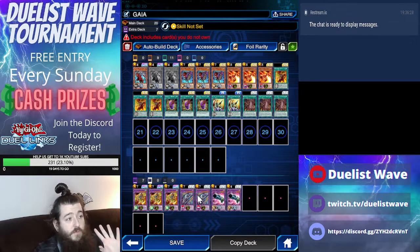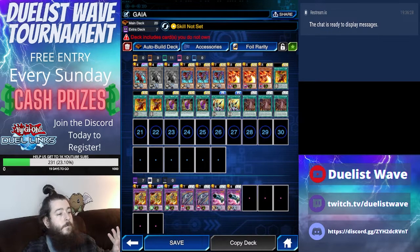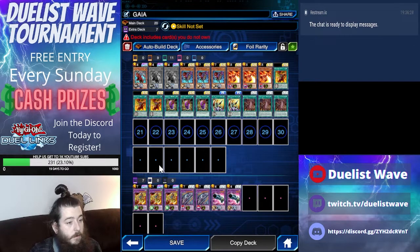Once you have Gaia the Magical Knight of Dragons on the field, you're going to use the Claw of Hermos to summon either the Red-Eyes Black Dragon Sword or the Rocket Hermos Cannon — you're going to equip those to Gaia the Magical Knight of Dragons, a fusion monster, and that is when things get crazy. The Red-Eyes Black Dragon Sword is going to power it up, and the Rocket Hermos Cannon is going to make it so that it can do two attacks per battle phase.